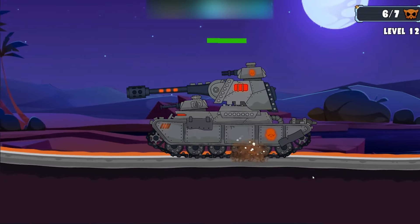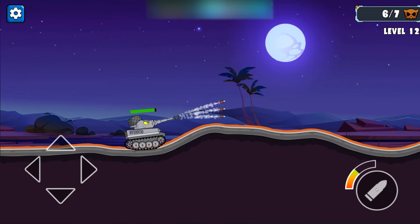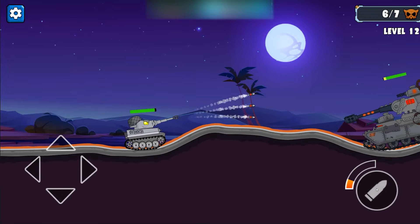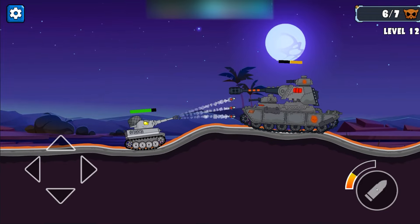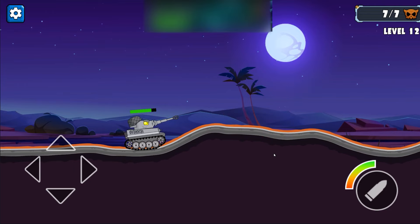Now we have a boss. That kind of looks like a mouse tank in a way. I wonder if we could increase our reload rate. Here he is — as long as he doesn't have a flamethrower. The bosses are some of the dumbest tanks I've ever encountered in this game.